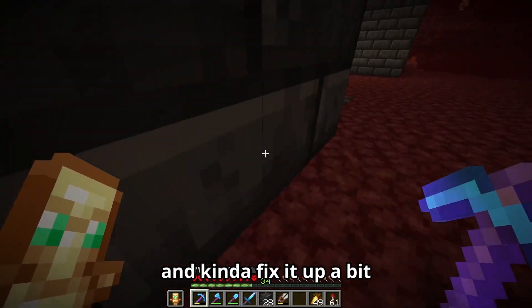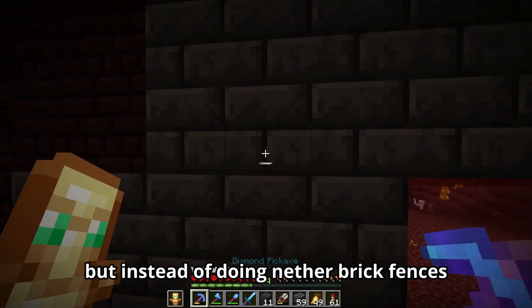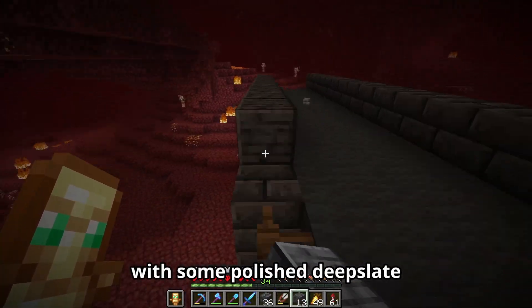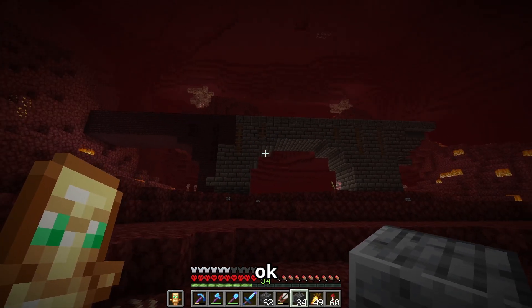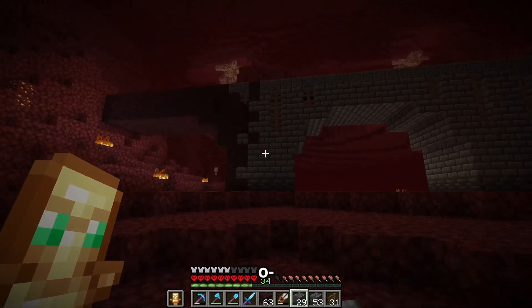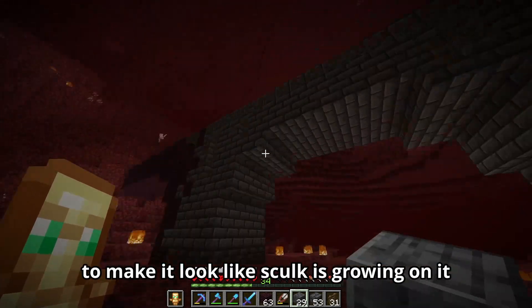Let's now go around the place and kind of fix it up a bit. First, let's add some tiles to this bottom layer. We also have to add the fences, but instead of doing nether brick fences, we can use spruce fences, because that's what the ancient city looks like. Let's change this top layer with some polished deep slate. The last thing I can think of is to intertwine this middle even more - let's change these fences around and add some more bricks. It will get better later on when I add some skulk blocks around it, to make it look like skulk is growing on it.